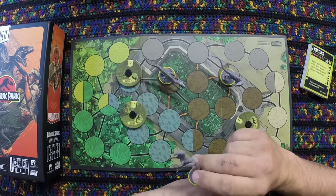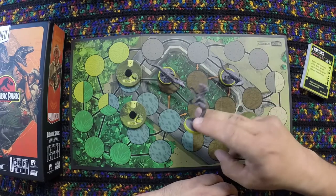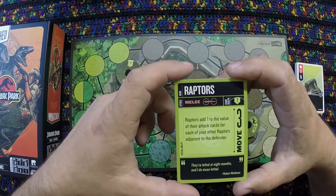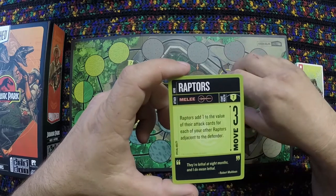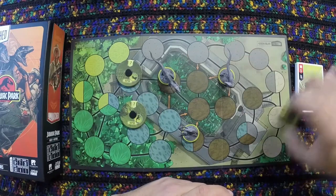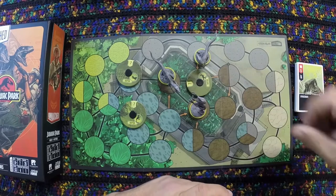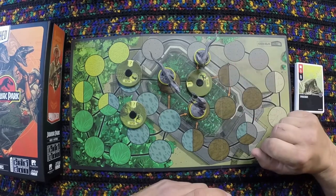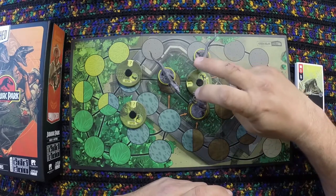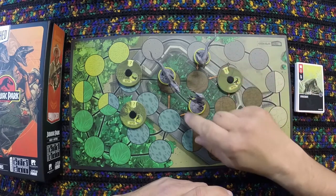In Unmatched, whenever they come up with a new advantage, they try to counter it with a disadvantage. The Raptor special ability is that Raptors add one to the value of their attack cards for each of your other Raptors adjacent to the defender. If you move all Raptors around an opponent, you get a plus two bonus on that attack.